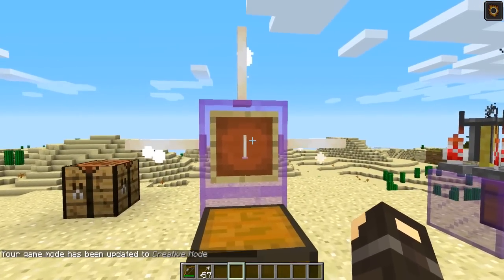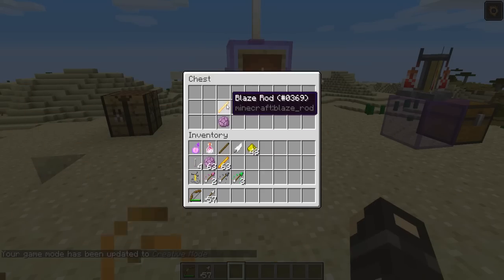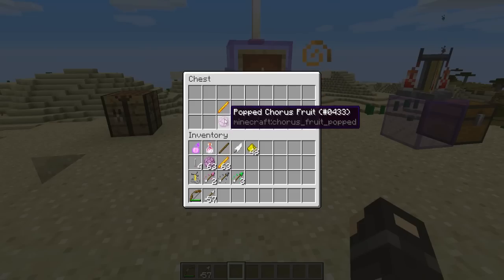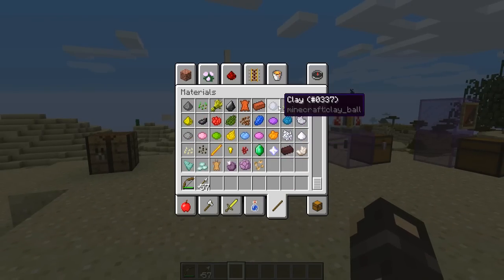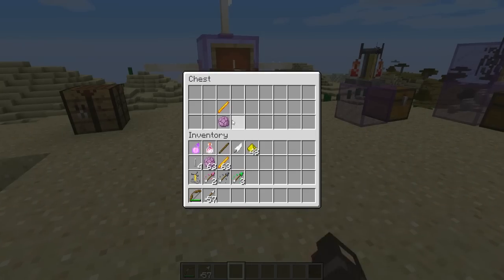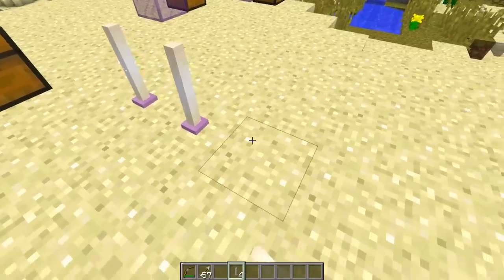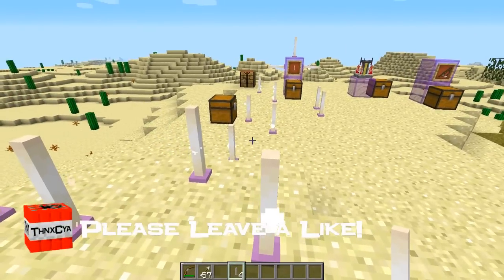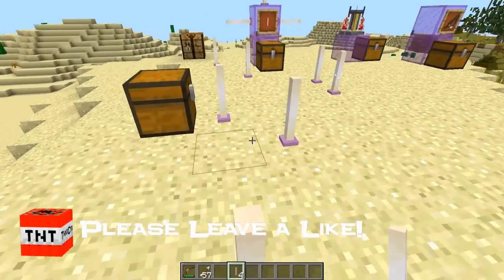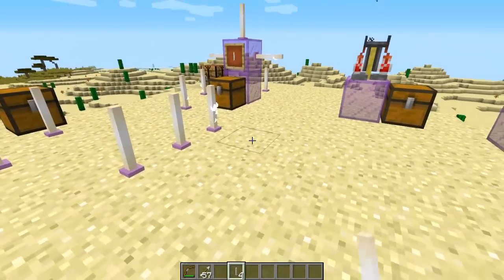We do now have a crafting recipe for the end rods, which is pretty cool. It's really straightforward - it's just one blaze rod with a popped chorus fruit below it, and this gives you four of them each time. I do like these rods an awful lot. Of course, you are going to have to defeat the ender dragon in order to get these because that's the only way you can get to the chorus fruit. But yeah, I like these a lot - they're a great light source and I think they look awesome.